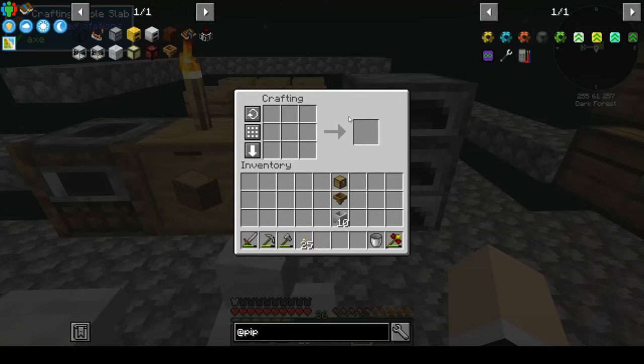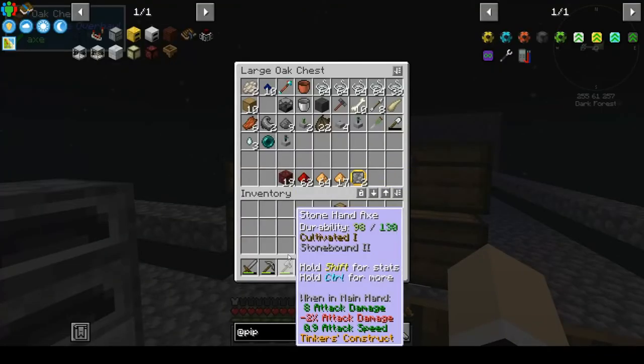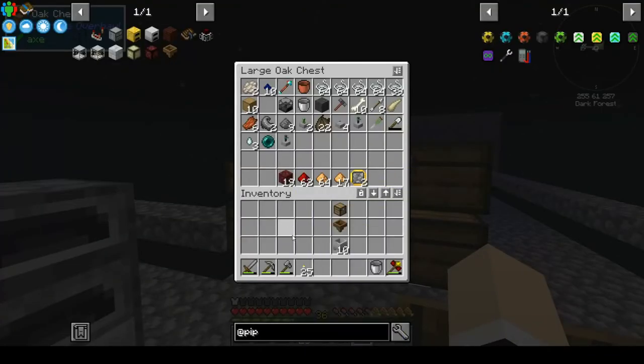We need 81 buckets of lava for endstone and for netherrack — so that's 162. See, I can do math. 162 buckets of lava, minus the ones I've already done which is 19. That I'm not doing in my head — that's a little too far. But okay, so 143. I need 143 more buckets of lava, which makes it about 14 buckets per crucible approximately. So that should be a lot faster.